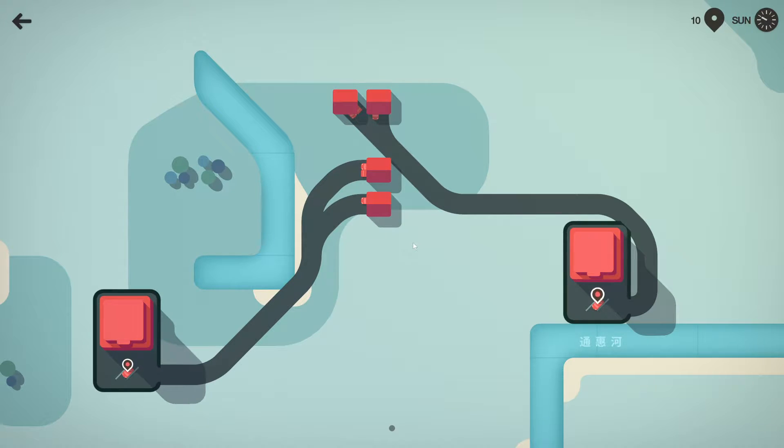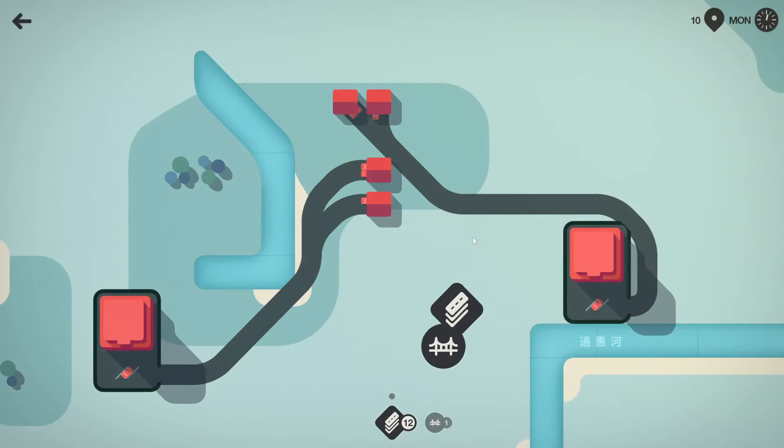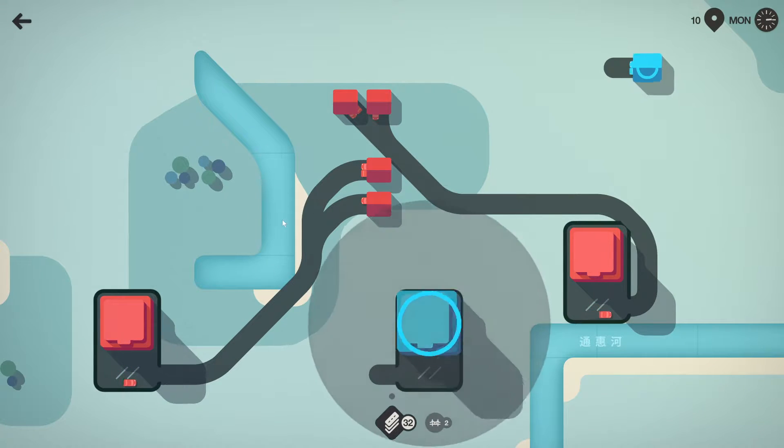We're about to come up on a very special part of the game. Every week they give us a chance to get new materials. Here we've got the traffic lights and the bridge. Nobody likes the traffic lights — not at all, no one plays with them. So this is the one part that we are going to stick away from traffic lights. The bridges here do help us though, so we'll take a bridge that will let us go over these waterways.